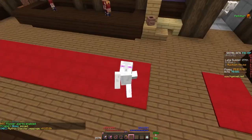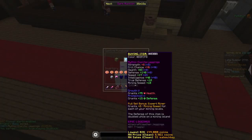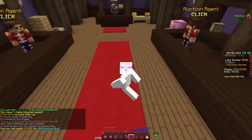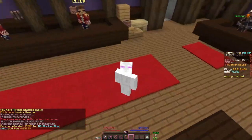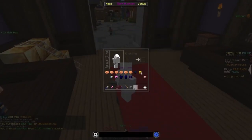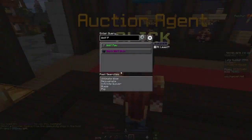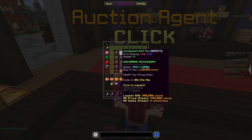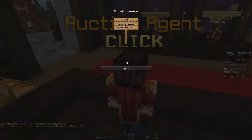Now whenever the bot finds a flip, it will tell me. This one — Glaciate Leggings — sells for 144,000 coins, but I didn't get that one because I spent too long talking about it. Next one I should be able to get. You should be able to buy these flips if you buy them fast enough — like that wolf paw. We got it: we bought a wolf paw for 900,000 coins and we can resell it for 1.05 mil. Let's resell this wolf paw on the auction house. The lowest one is 1.05 mil, so let's put it up for 1.04 mil.